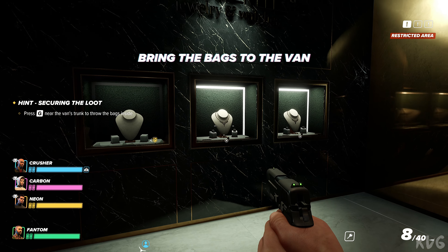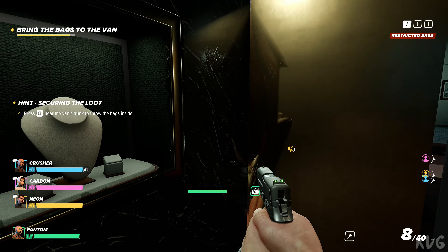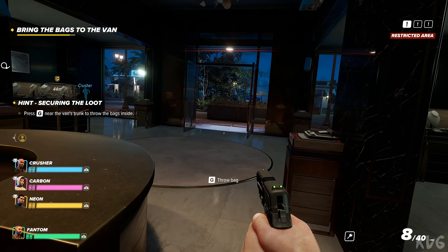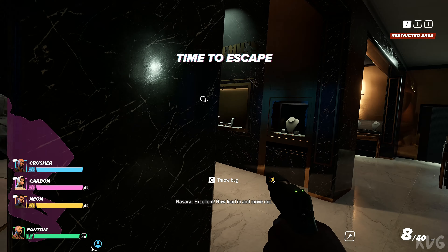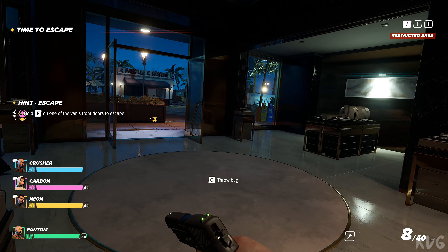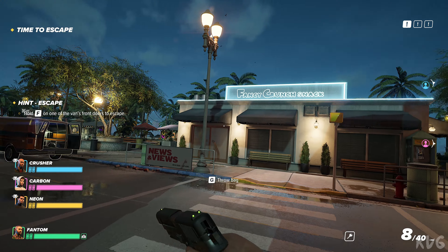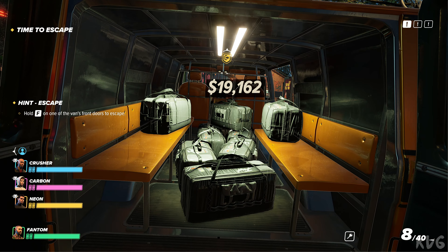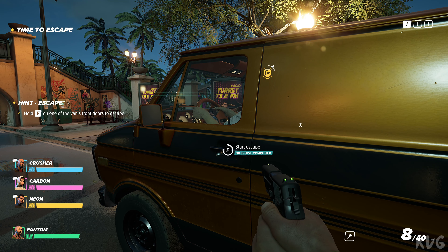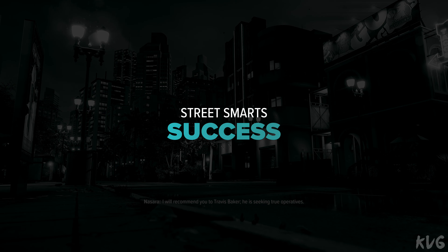Move back to the vehicle. Keep going, just like this. In the back. Excellent — now load in and move out. Good, this operation met all expectations. I will recommend you to Travis Baker. He is seeking true operatives. Call upon me at this address.